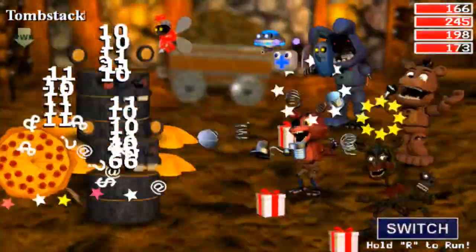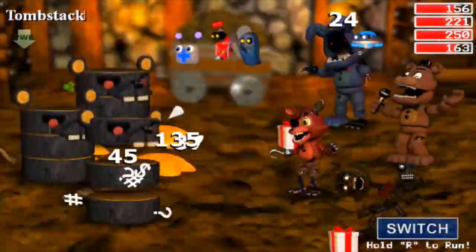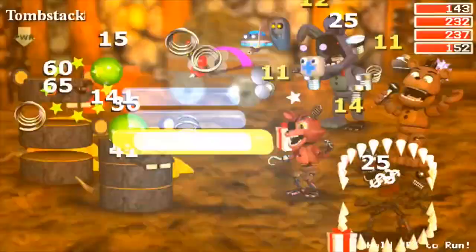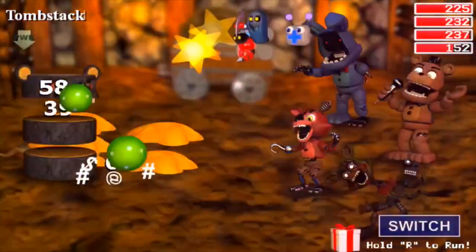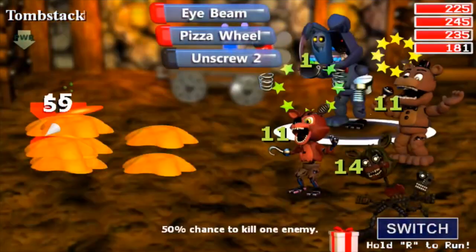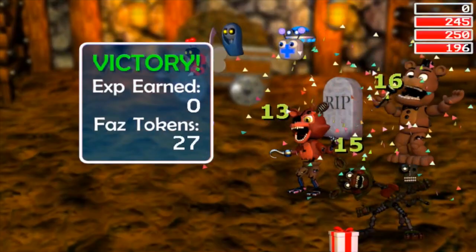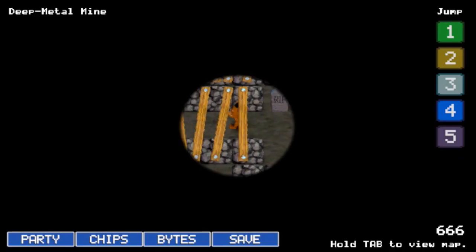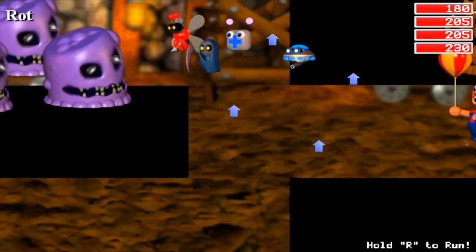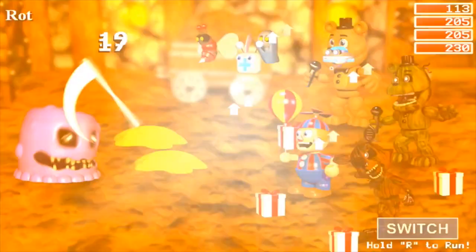I'm gonna destroy those stone faces — Unscrew 2, Hot Cheese 2, Pizza Reel 2. Escape Key — yes, we took them out! Wizard Bonnie got taken out at the last minute though. Turns out there's nothing over there either. The path is blocked off. I'm going to try running this time since they're not very powerful — they got taken out just in time anyway.